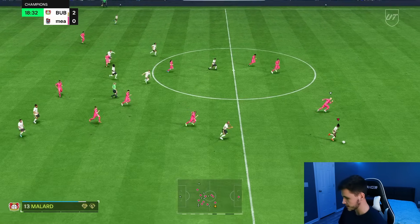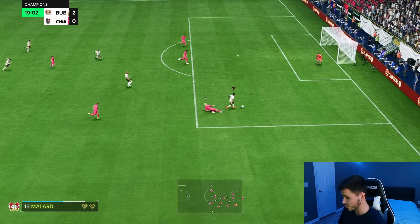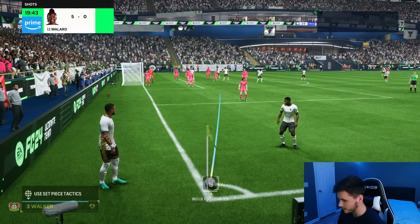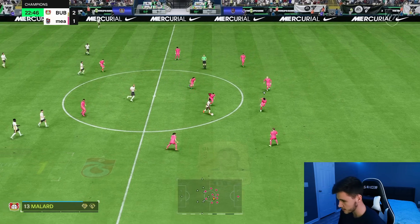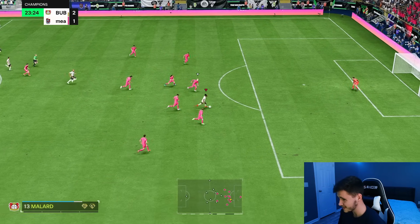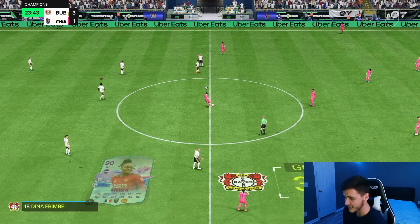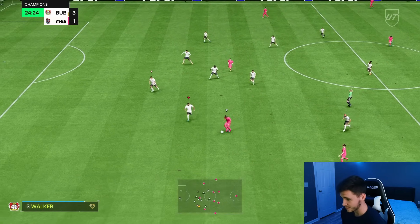I'm going to try to get Millard in behind and test out the sprint speed. Up against Bobby Moore — boy, she's quick. Nice little heel-to-heel, four-star weak foot. We're going to test out some R1 dribbling. She doesn't have the Technical playstyle, but the R1 dribbling is still pretty good. Near post — it's a great finish, she's very clinical. There's a lot of shot power behind her shots as well, which is fantastic. We hit it with the inside of her foot but there was a lot of power behind it.